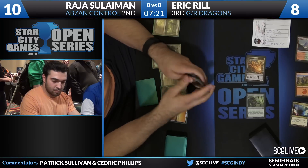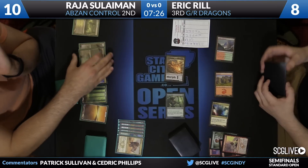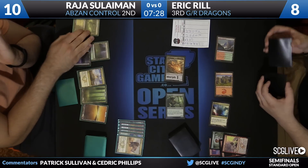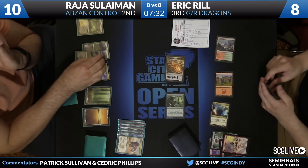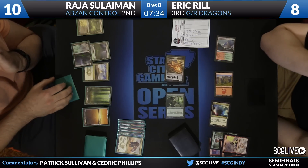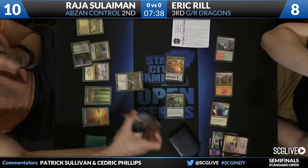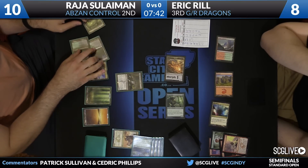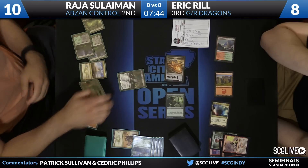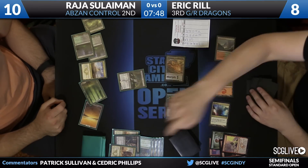We keep our attention here on Sullivan, whose draw was a Tassigur for the turn. And there is Tassigur. It'll remove everything but Siege Rhino from the graveyard. And now you get a Tassigur activation on the main phase — Thoughtseize and Siege Rhino.